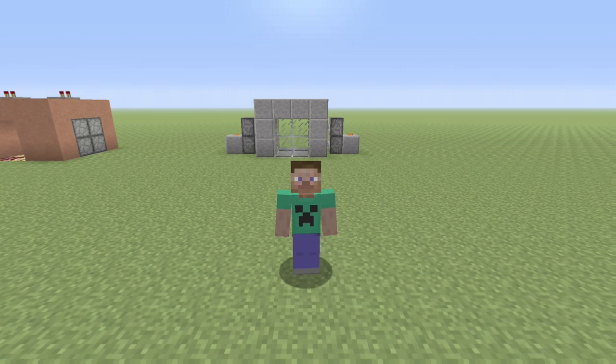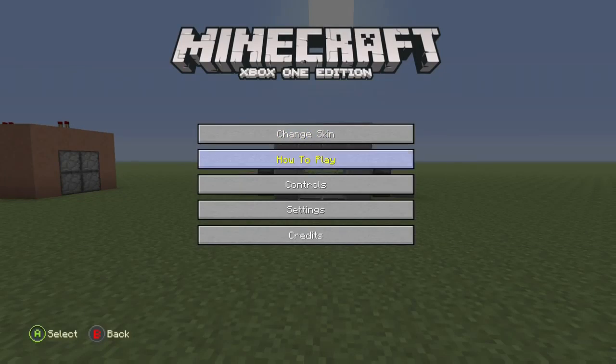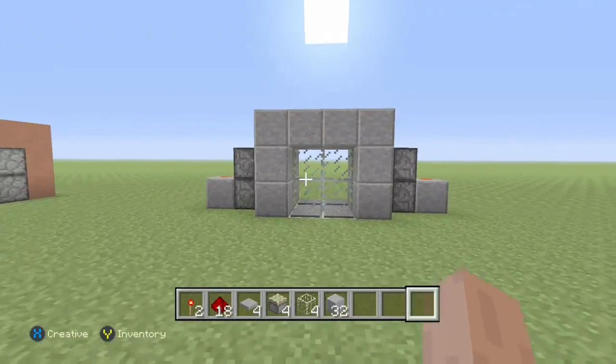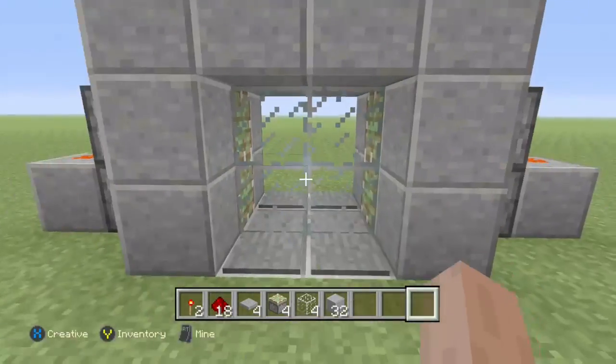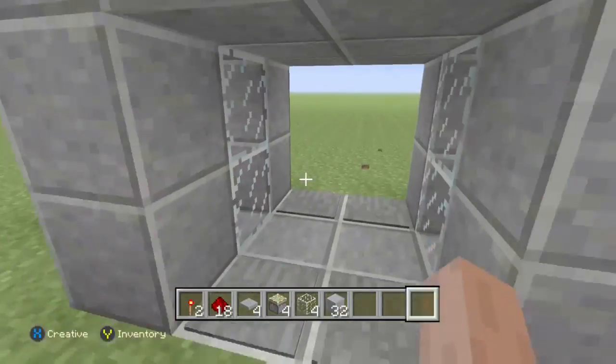Hello guys, this is Roman on fire and today we are doing another redstone tutorial. In this tutorial we are gonna be making a super easy pressure plate door. This one is great for modern builds — all you have to do is step on the pressure plates and the door opens up, kind of just like a store in real life.